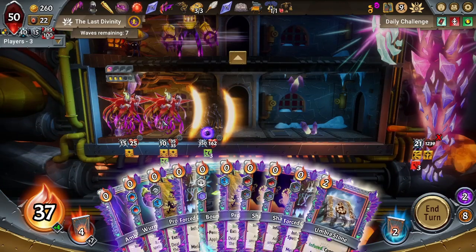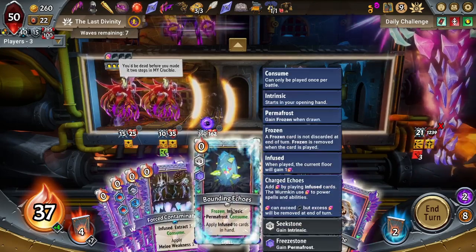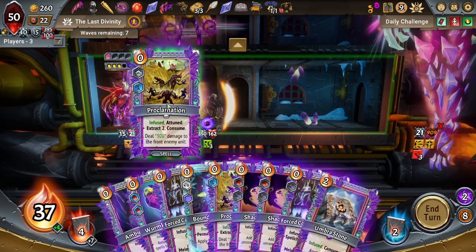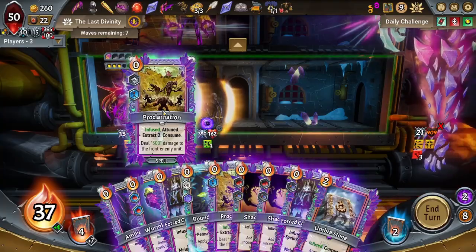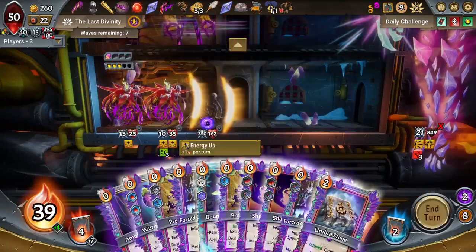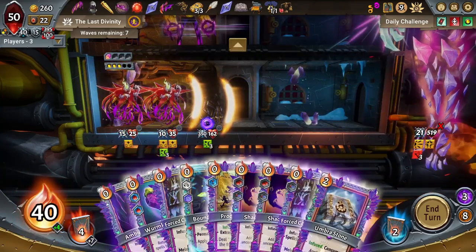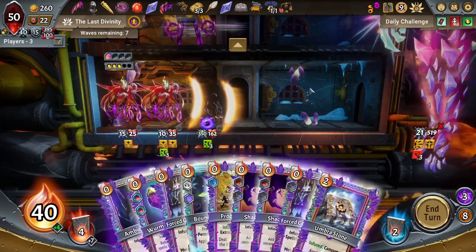It is a lot easier if they are both infused, so having a permafrosted Bounding Echoes does make the combo a little bit easier to pull off. Since this does draw three, you can play another zero cost consume spell. I'm going to play this Proclamation, then return, then draw three — that just gives me another piece in the combo in order to get the kill. Something like Trader's Quill or anything else also works instead. So that's the Wormkin Etchings and Ambient Charge infinite draw combo.